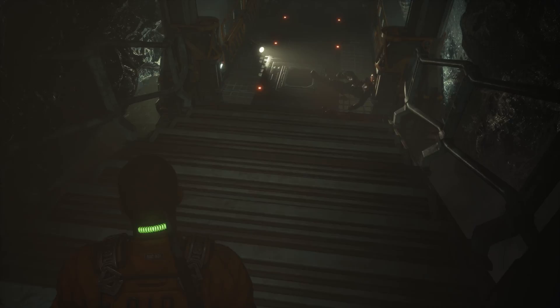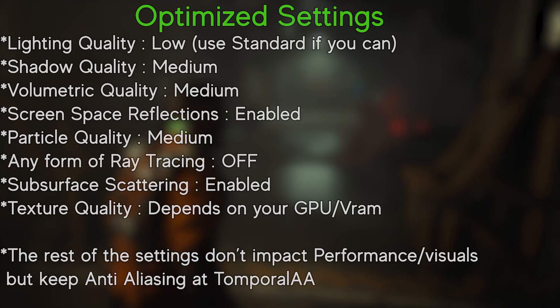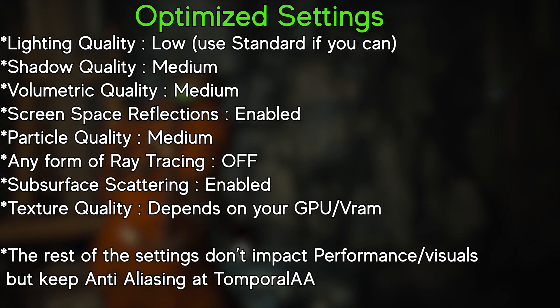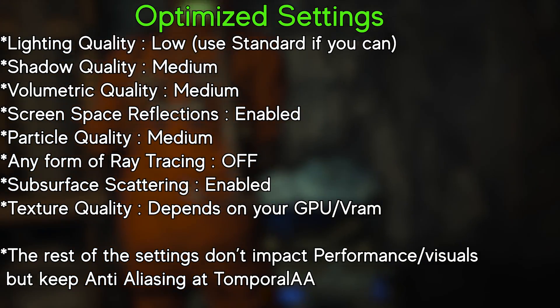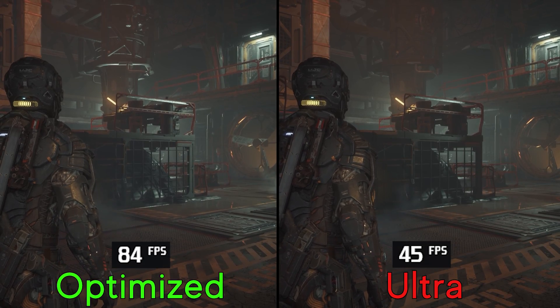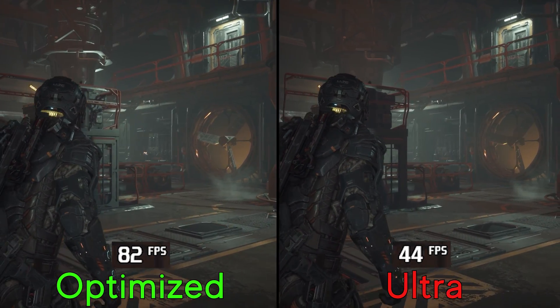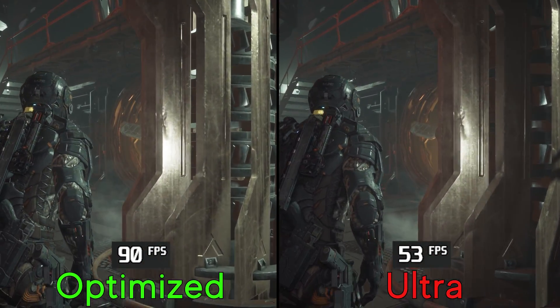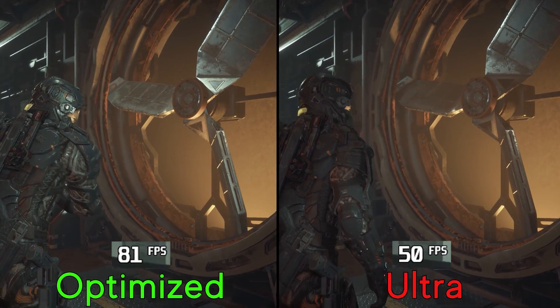Based on what we've seen, these are my recommended settings. A comparison between ultra and optimized settings without RT shows that using optimized settings should boost your FPS by 80 percent with minimal impact to the visuals.